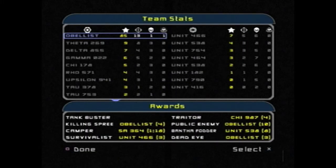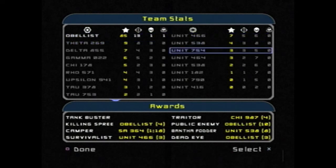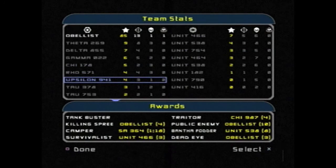Okay, so if we were to scroll all the way down to the bottom, you could see the SA character — that's an NPC that was piloting one of the LAAT gunships.